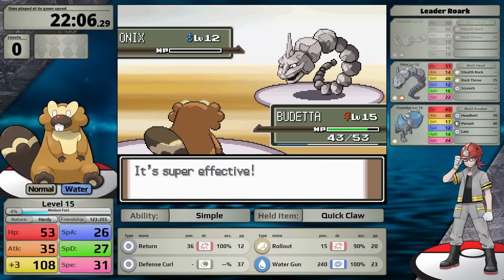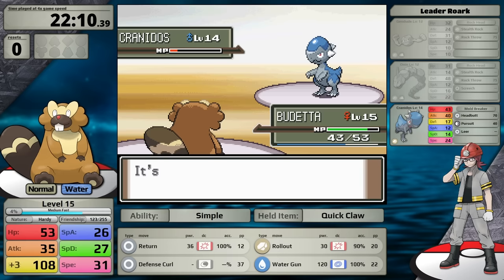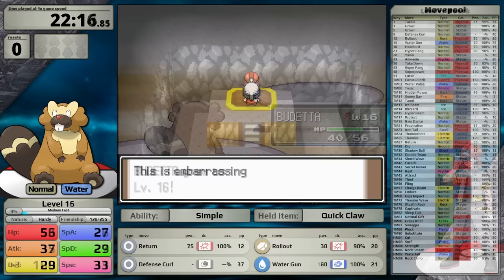The Onix goes down to a single hit as well, and then he sends in his ace, Kranidos. As a Mono Rock-type, it doesn't take 4x damage from Water Gun, so it survives my hit and uses Headbutt. However, this move doesn't do enough damage, so I easily finish it off with my next hit and earn myself the first badge.